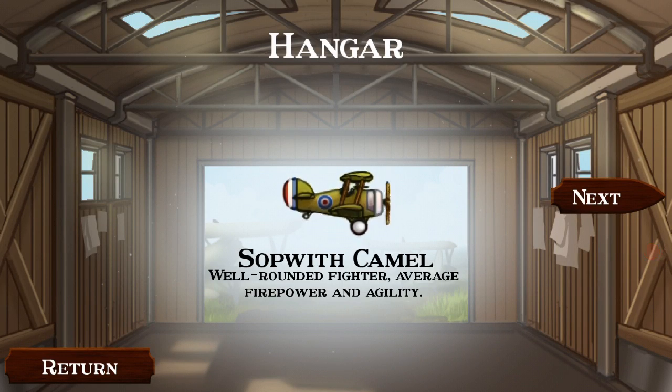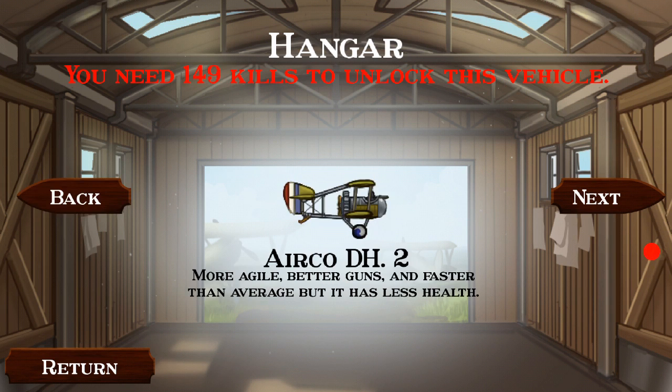So if we go into the Hangar, this is like the Allies side. Who knows, they may make a German side that you can play in. But we have the Sopwith Camel — a well-rounded fighter with average firepower and agility. The AeroCo DH-2 is more agile, has better guns, and is faster than average, but it has less health. I know there are a few versions of the AeroCo, and one of them had two pilots — one would be the gunner and the other the driver — like a bomber. It'd be really cool if they added something like that.